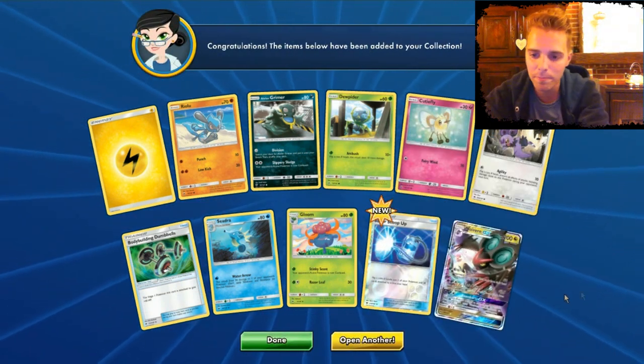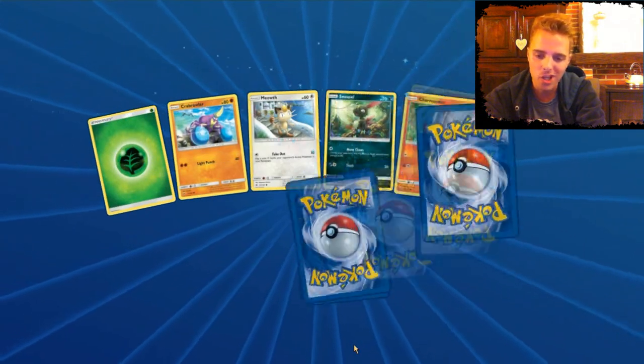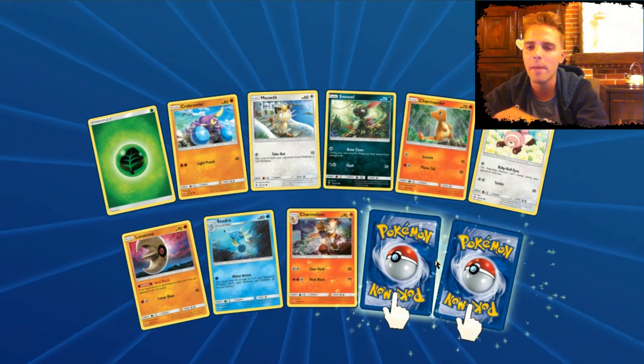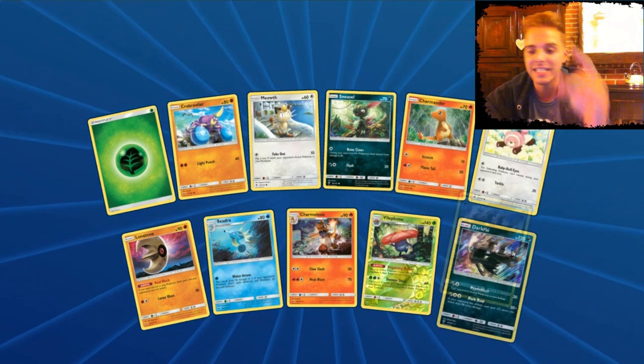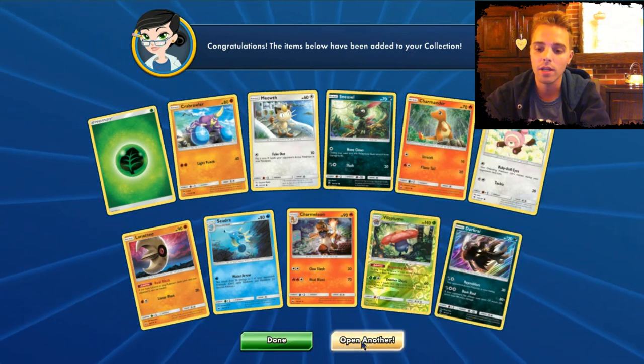Neuvern! I really want to make a little fun deck with Neuvern. If we play Neuvern together with Garbodor with Garbotoxin, we create an infinite ability lock since Fieldblower won't be able to remove the Floatstone from Garbodor because everybody will be item locked — well, actually your opponent will be the only one item locked. So that is great.